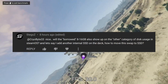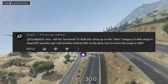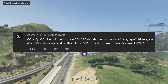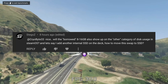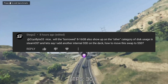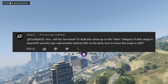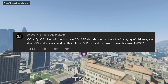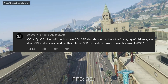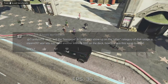Stegoz asked two questions. First, if the swap file shows up in the 'other' category of disk usage in SteamOS — the answer is yes, and SteamOS keeps an accurate count of how much storage is left on the OS drive. The other question was how you can move the new swap file to a new SSD if you replace the original. The answer is that you really can't, at least not easily. Valve's recovery image will create an entirely new /home directory during the flashing process to a new SSD, but I'm hoping this script makes it easy enough that it won't be a major hassle to rerun after swapping SSDs.